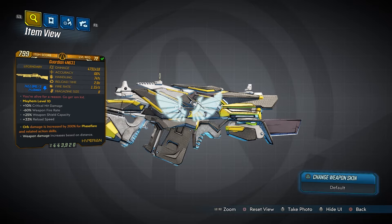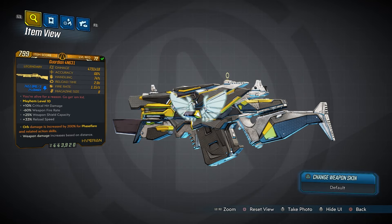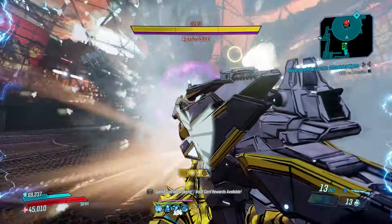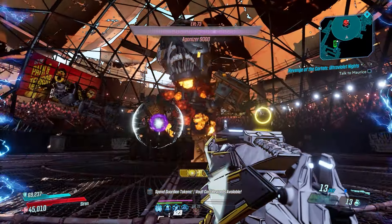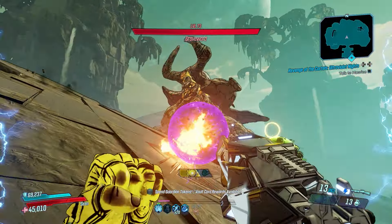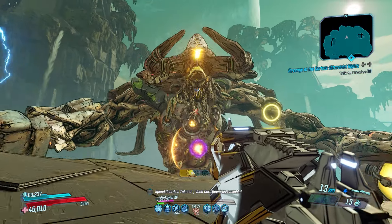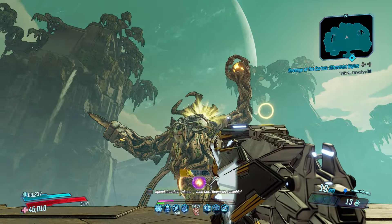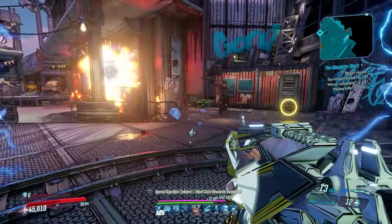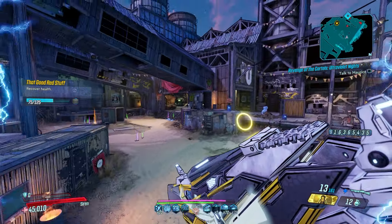The Guardian Angel is another shotgun you'll want to have, dropping as part of the Director's Cut from the fallen hero's vault card. The Guardian Angel is a great weapon that makes your damage skyrocket, increasing all of your damage sources by up to 500% the further away from your enemies you are. It perfectly couples with Face Flare or Amara's other action skills, allowing you to take them to new heights.